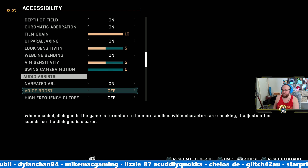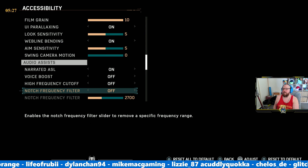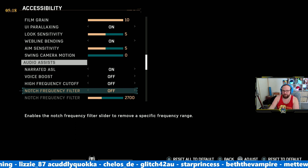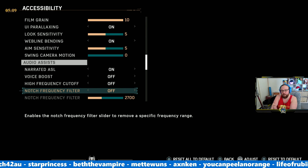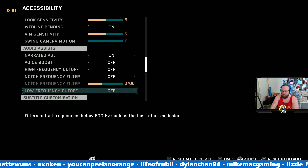Audio assist section: we've turned on narrated ASL. Voice boost — when enabled, dialogue is turned up to be more audible while other sounds are adjusted, so the dialogue is clearer. That could be really handy. High frequency cutoff filters out all frequencies above 6,000 Hz, such as high-pitched ringing after explosions. We'll leave that off because I think that's a good cinematic effect, but I like that it's here. There's also a notch frequency filter to remove a specific frequency range if you're affected by one. Low frequency cutoff filters out everything below — like the bass of an explosion.